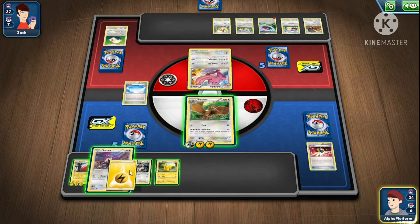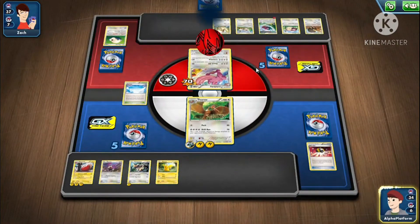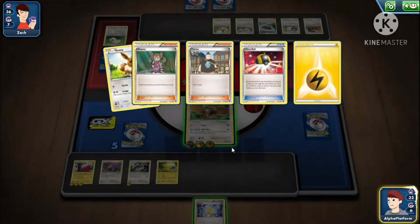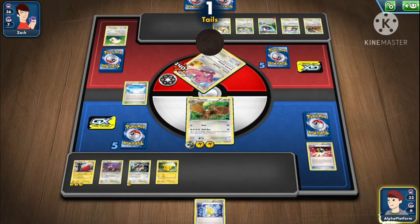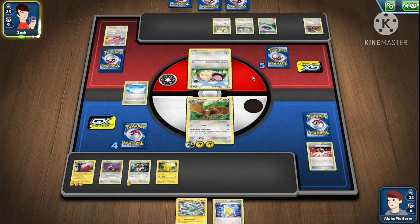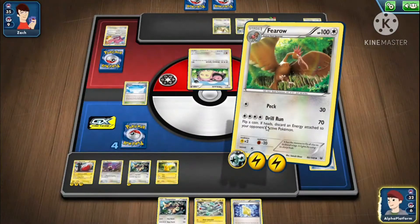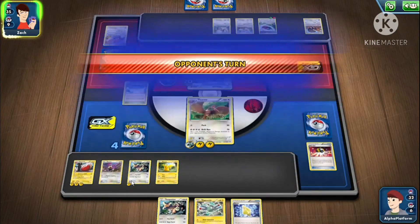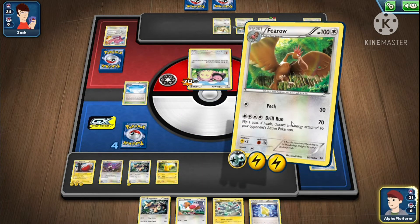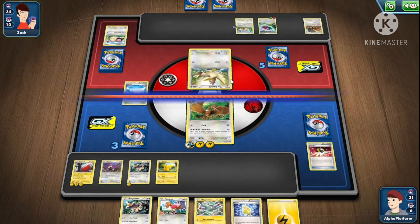We'll put it on Kangaskhan — heads! No energy, what is my luck? I'm getting three heads in a row. If they don't get energy this turn, we automatically just knock out the Unfezant. I thought they were gonna promote the Unfezant — complete bots. What you want to do is either get a Kangaskhan, Electrode, or a Hero. I like this deck because it has a lot of options. Was that my fifth heads in a row?